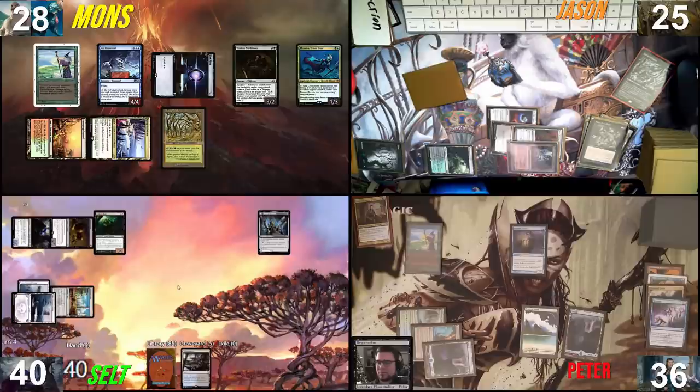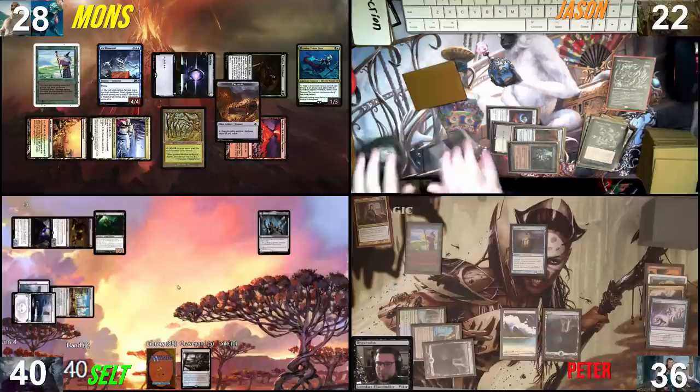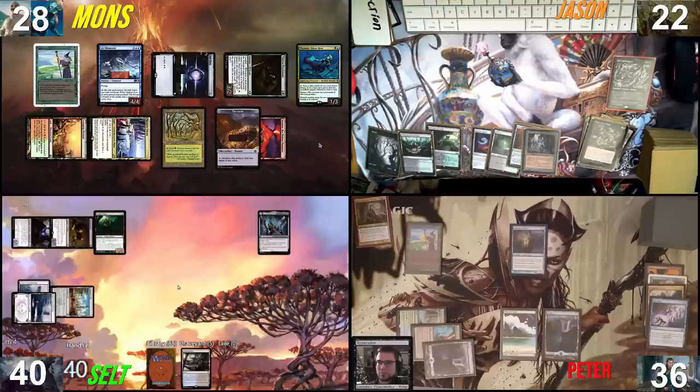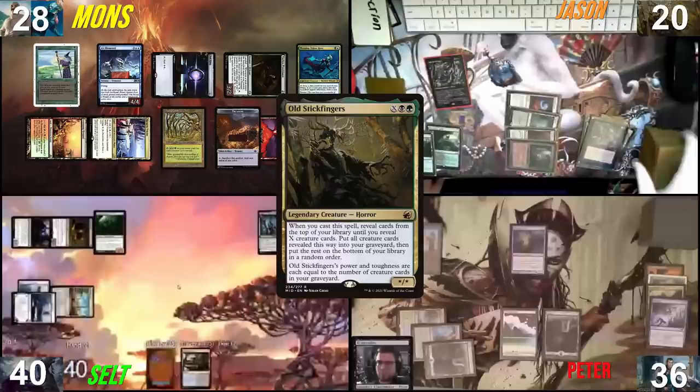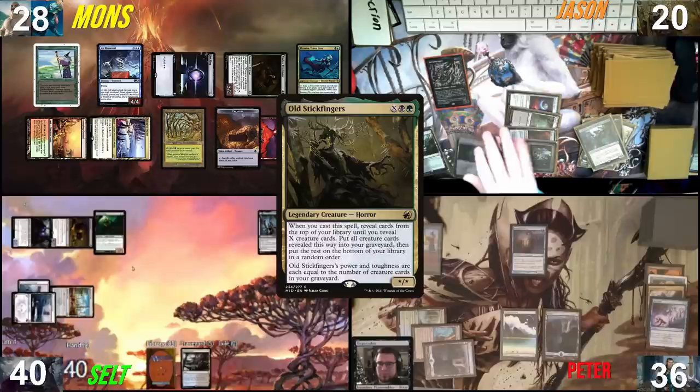Taking my turn and drawing. Recasting Frasius, then playing Valakut as a land drop, making a treasure — not online yet. I want to attack Jason with Tireless Provisioner for three damage, then pass. Jason draws, cracks Undergrowth Stadium as lamp, pays life and recasts Stick Fingers for one, taking two damage, getting Razaketh back into the graveyard. Using Noxia Survival to get Razaketh back where he belongs.